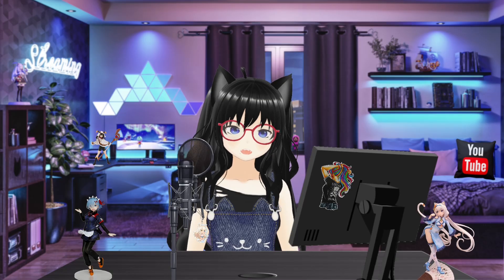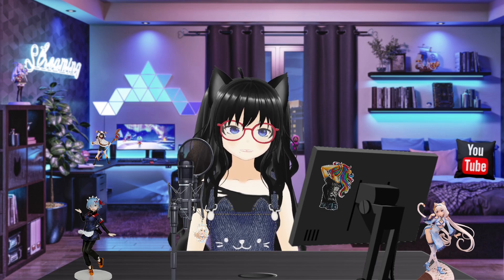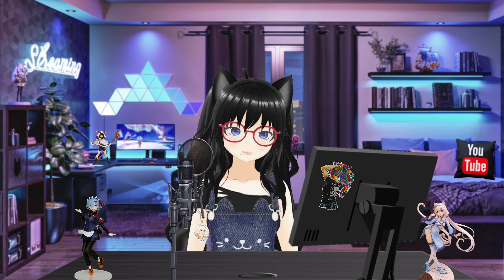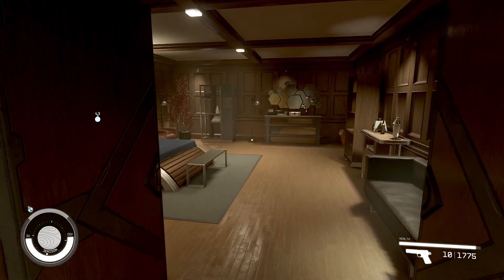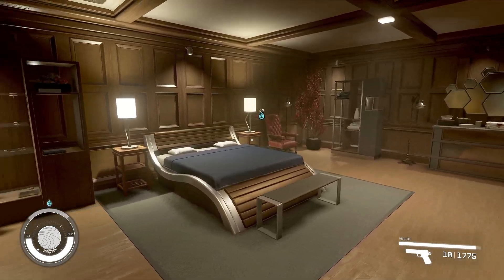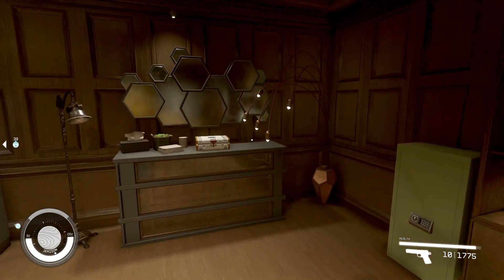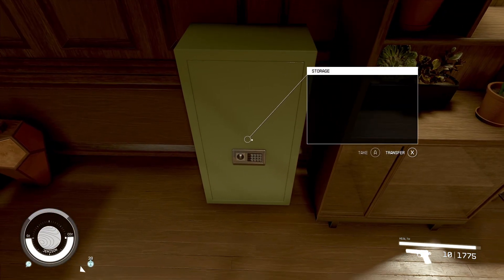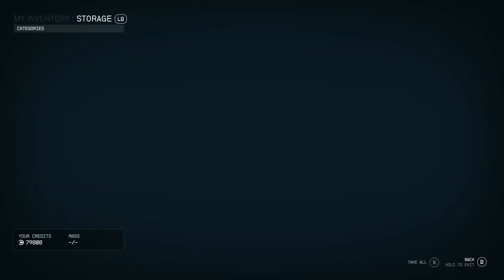Number one: get through the early missions. There's no real benefit to wandering off and going out into the galaxy at this point. Most of what you need to learn about the game will be featured in this first quest — everything from space navigation and combat, ground combat, and even lockpicking. Getting through the quest gets you some credits and membership to Constellation. Once you're in, you have your own room and a storage box that you can use that has an unlimited capacity.